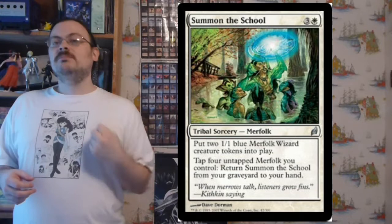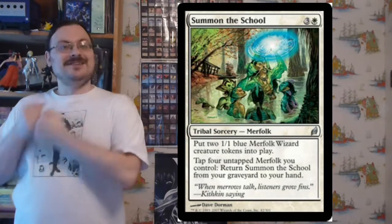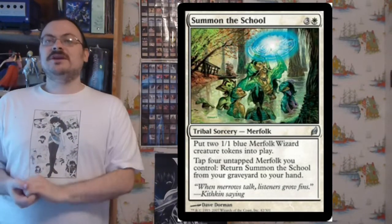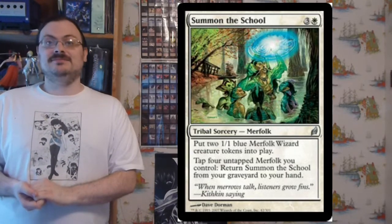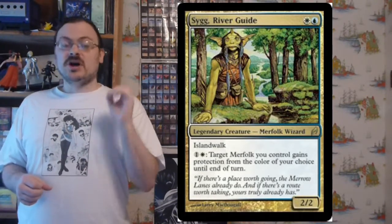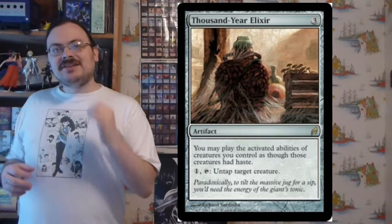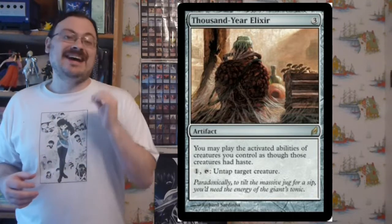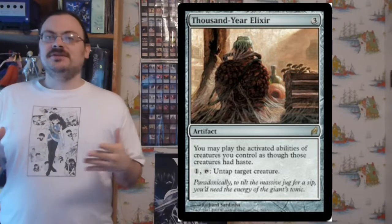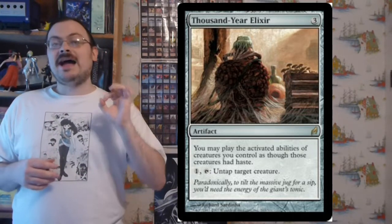Summon the School creates two blue Merfolk wizard tokens; by tapping four untapped Merfolk you control, you return Summon the School from your graveyard to your hand — so it creates tokens and can be reused if you have enough Merfolk. Sygg, River Guide has islandwalk; for a colorless and a white, target Merfolk you control gets protection from the color of your choice until end of turn. Thousand-Year Elixir: you may activate abilities of creatures you control as though they had haste, and for one mana tap to untap target creature — so you can double a creature's abilities in a turn.